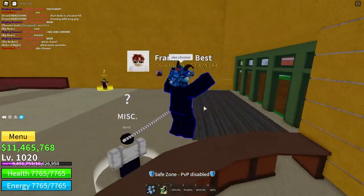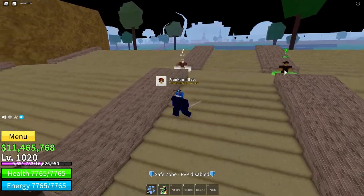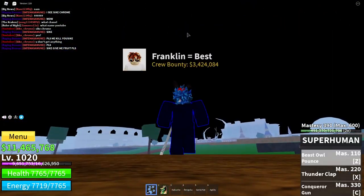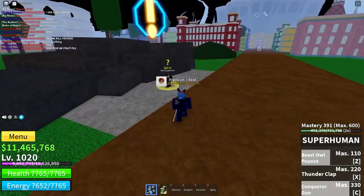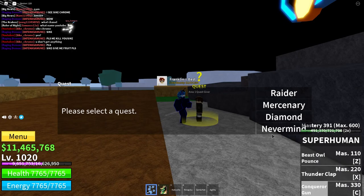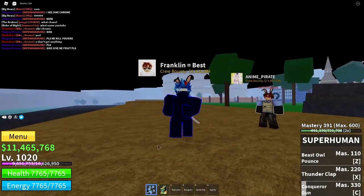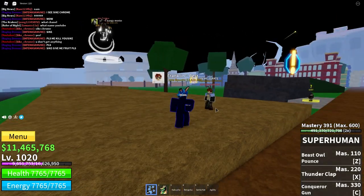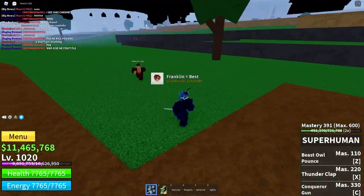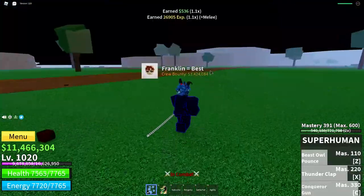Alright, so let's get started. First of all, you start off around here, and then you come all the way over here to the quest guy. Get the Raider quest. For this entire time, I recommend you have a Logia Fruit so you can't get hit, and you become Logia to the Raiders at level 716. Just come on and beat them up.